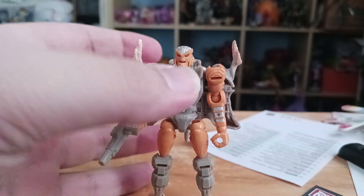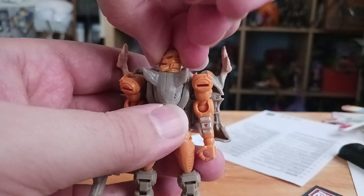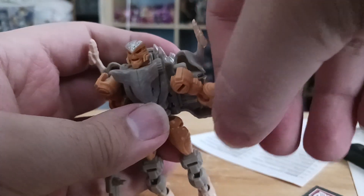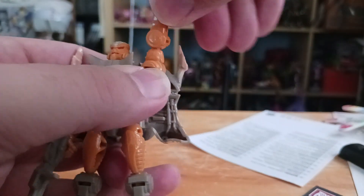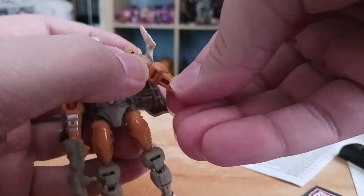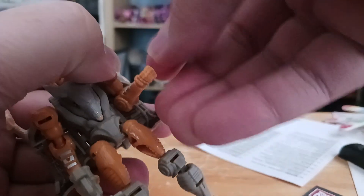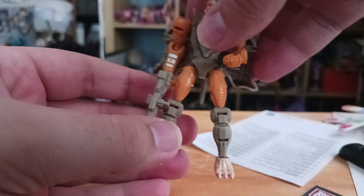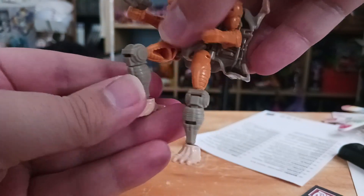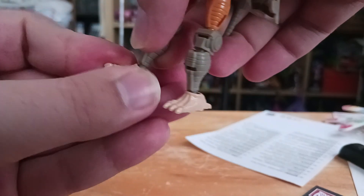For articulation on Rattrap, it does get head swivel — it can swivel but can't go up and down that much. His arms go up and down, in and out. It has a weird swivel ball joint. If you try to rotate around, it's a bit odd. No bicep swivel. It does get elbow bend and rotate. No wrist articulation, and there's no waist articulation — that's kind of a disappointment. It does get legs forward and back. He has a bend in the knee, and the double knee is a bit weird because of the transformation. And it has ankle ball joint, ankles side to side.